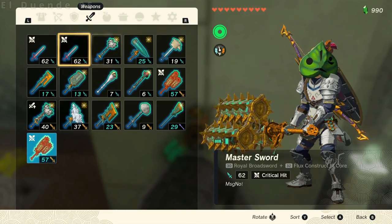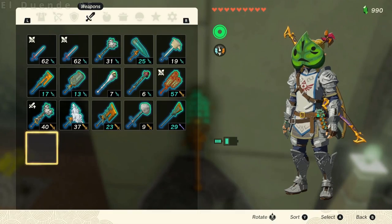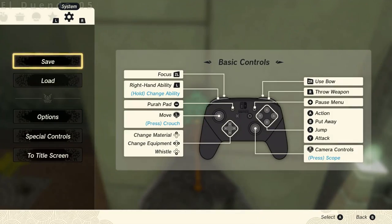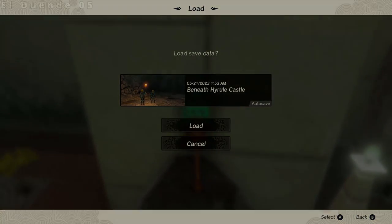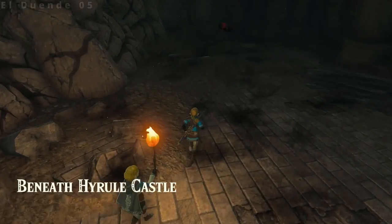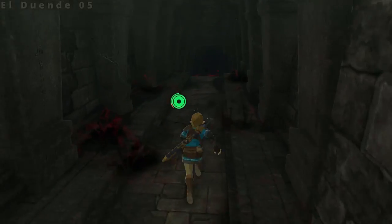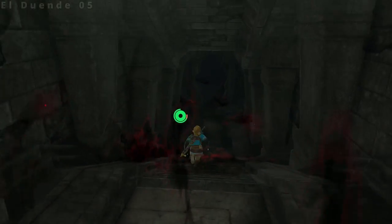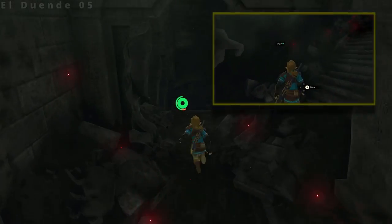Now perform SLD: drop an equipped item, unpause and pause on the first frame, and then load the save beneath Hyrule Castle. When the game loads in, run forward and down the stairs. If your timing was correct and you were positioned well, you'll find your weapon near the bottom of the stairs on the ground. It might appear in a wall, so check around a bit before giving up if you don't see it immediately.